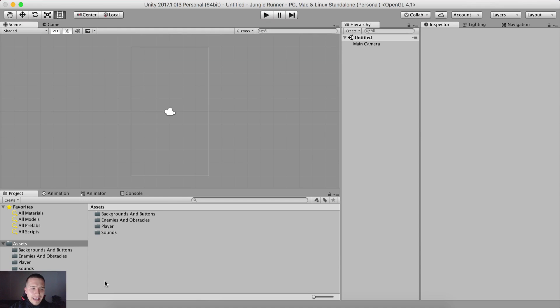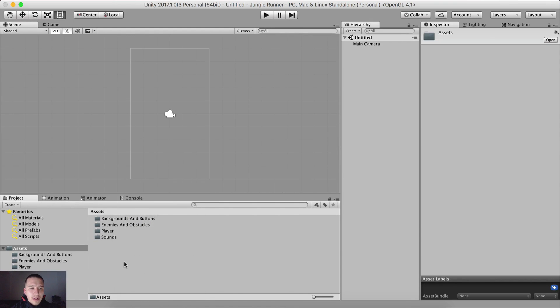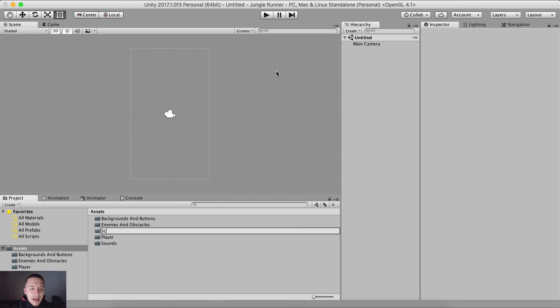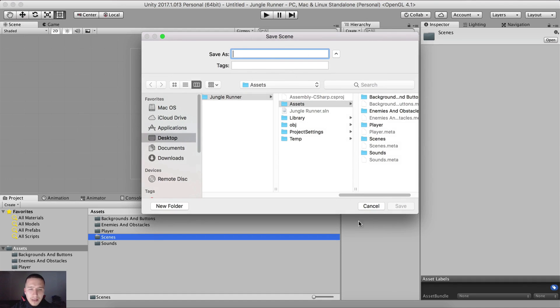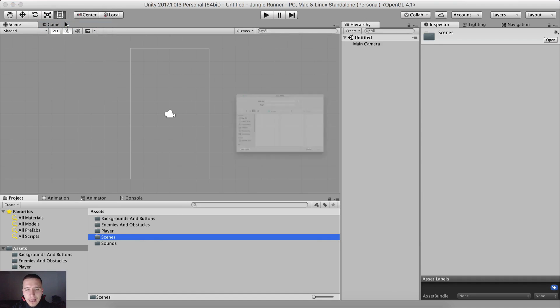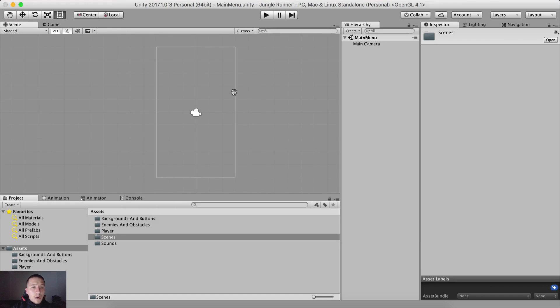Besides importing the assets, we are going to create the main menu that you saw in the preview. Right-click in the Project tab, create a new folder, and name it Scenes — plural, not singular. Save the scene by pressing Command+S or going to File > Save Scenes. Select the Scenes folder and name this scene Main Menu, then hit Enter.